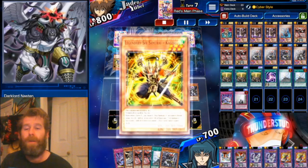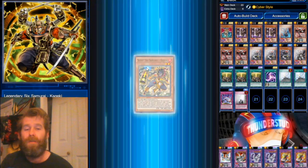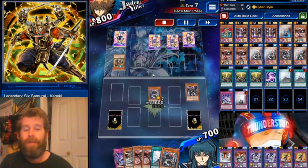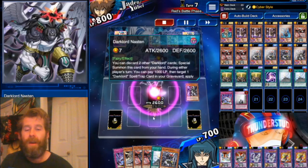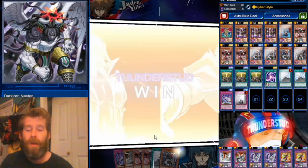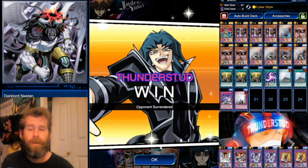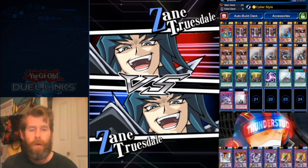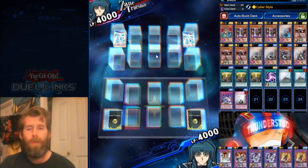He just has to sit on probably another Dual Wield, and then we swing into him — he takes a ton of damage. He top-decks a second Kaigeki and gets a special summon of a level-two tuner, Xian — but Xian is too small to get over Nastin. I have six, soon to be seven cards in hand; we have like 30 outs. He has to scoop. Great stuff.